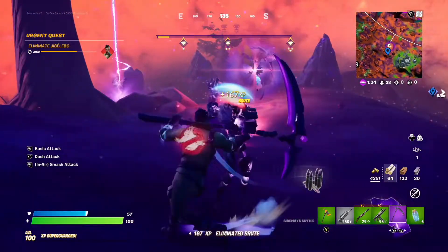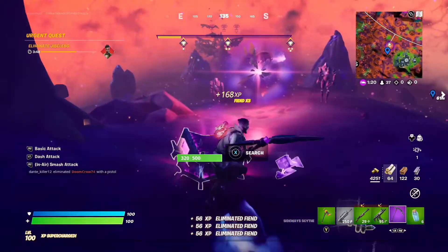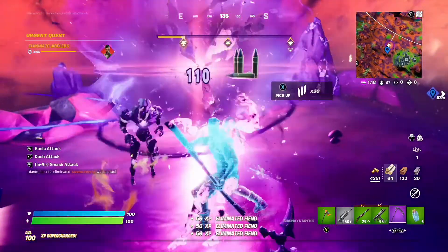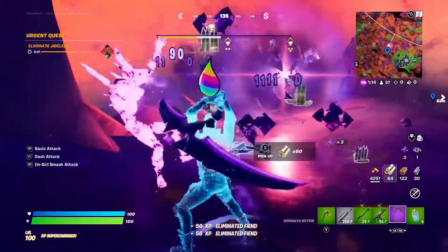I always run out of time normally when I've tried before using an SMG. The good thing about the sideways scythe is it can kill multiple monsters in one go if they're all crowded around you, so I'm just standing more or less in one spot and they'll run to me.